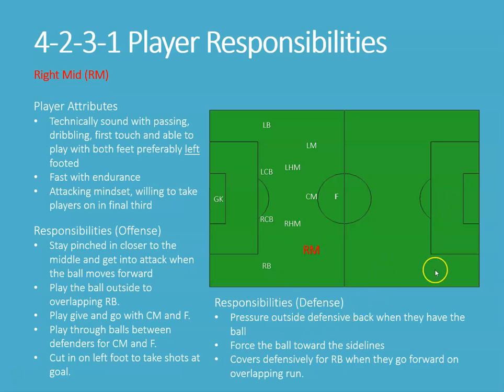Defensively, this player is going to cover the opposing left back and pressure that outside back. When they have the ball, we're going to push them to the outside to keep the ball on the width versus letting it get into our center field. We're also going to cover defensively for our right back as they make the overlapping run — just like the other side — staying behind trailing for support, for a drop, for a switch, or possibly even a shot on goal depending on position.